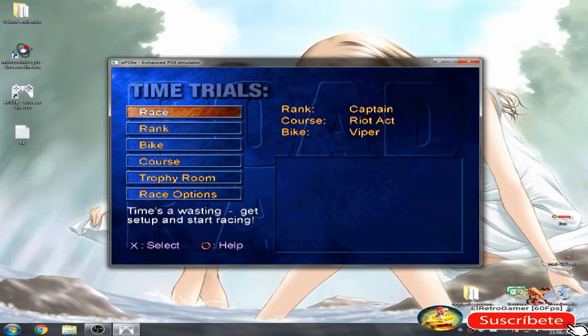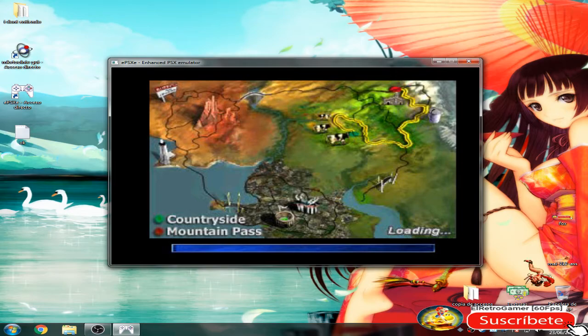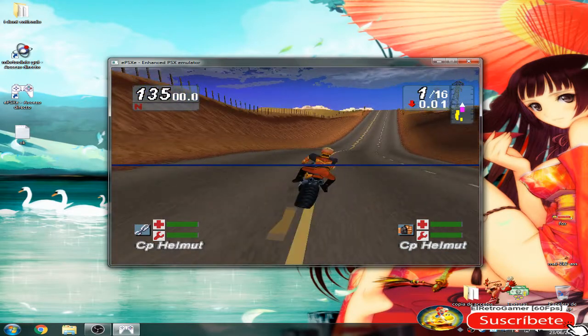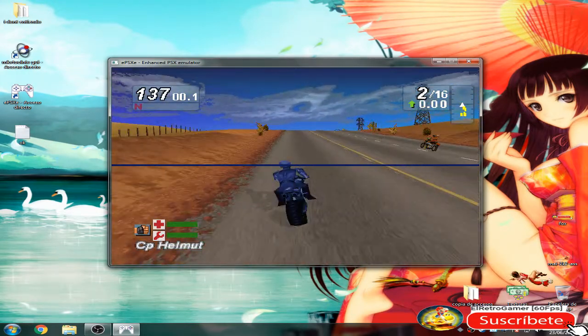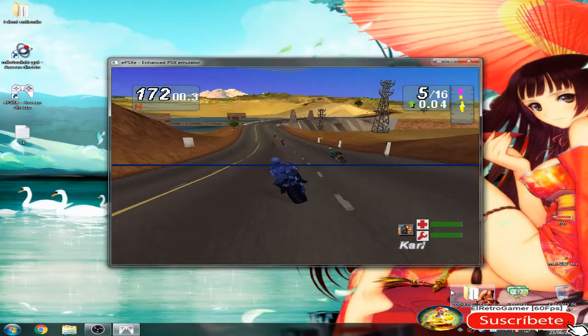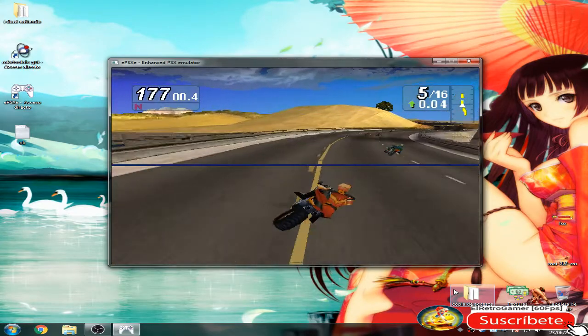The picture down is no longer there. Now let's start the race and test the game cheat. I have to be CP Helmut with 16 bikers. And as you can see, I am Helmut and there are 16 bikers.